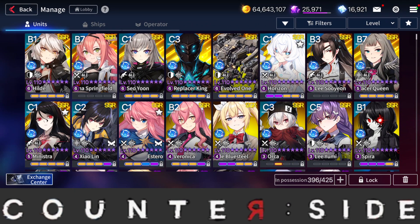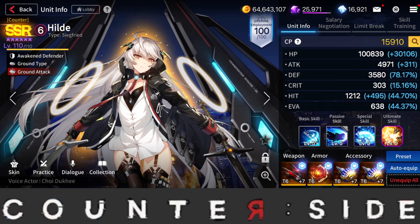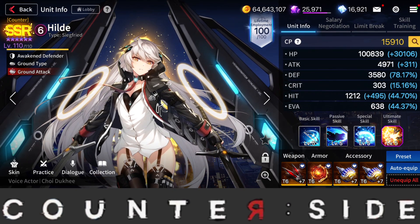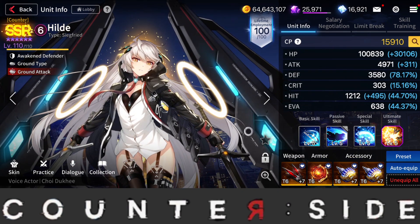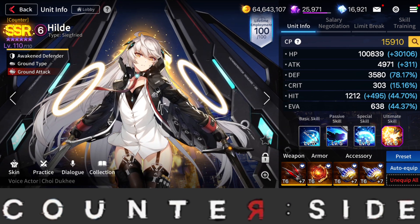Now let's talk about which characters to use fusion cores on. You don't want to use fusion cores on normal SSR units — you want to use them on Awakened units. Awakened units have longer longevity and are very hard to overthrow. Even as newer characters come out they remain meta units. Normal SSR units may become outdated, and the reason to limit break above level 100 is almost always for PvP.